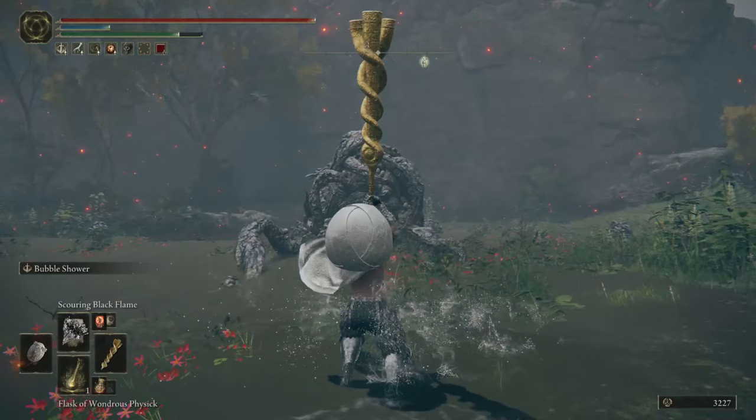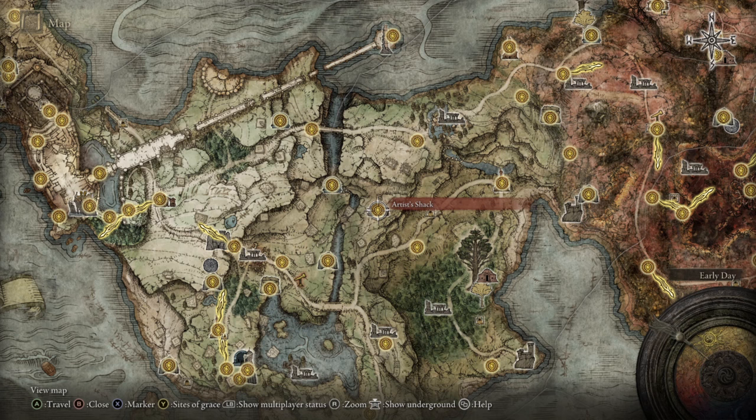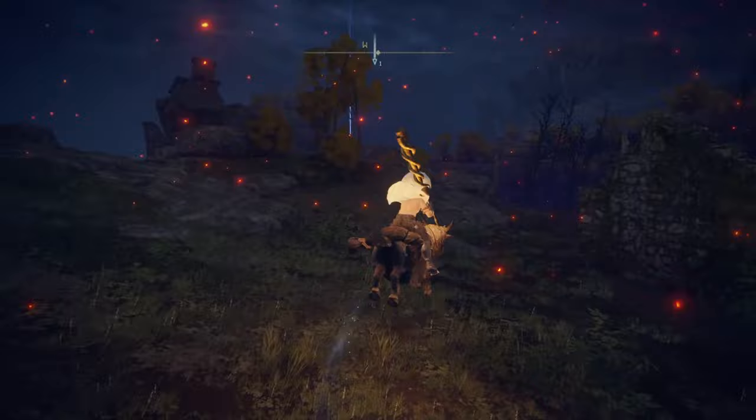To get this one for yourself, you'll need to complete a painting puzzle. First, find the painting up at the Artist Shack in Limgrave, then head southwest of Agheal Lake to a little dip off of a hill to find the ghost of a painter sitting in a chair.